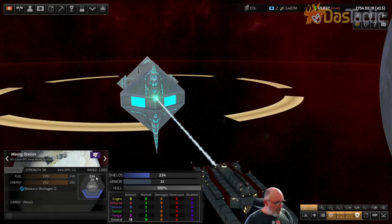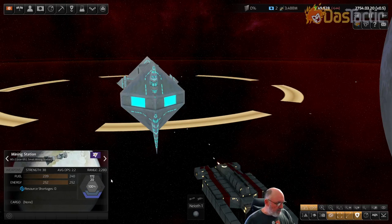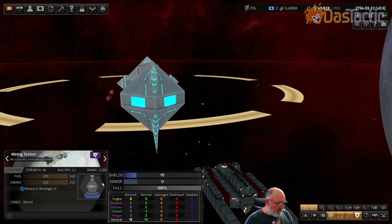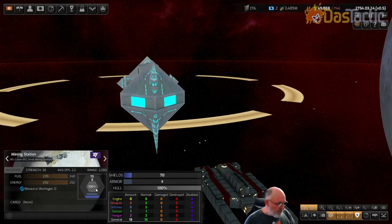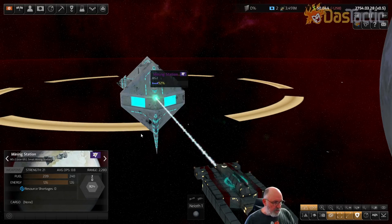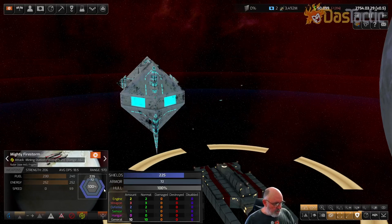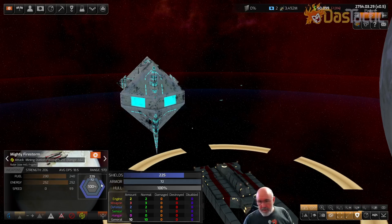Rail guns are really good against the Xenox just because of this bypass. We've got a lot of rail guns on this ship so a few are missing but a lot are getting through. We're bringing this thing down. We're doing a lot of damage deeper into the ship. In fact, the shields and armor have both come down at about the same time. We hardly took any damage - their beam weaponry was just trying to smash our shielding.